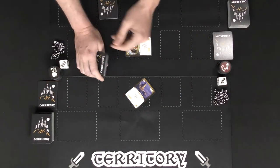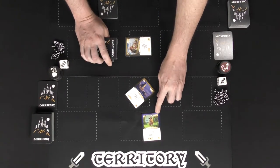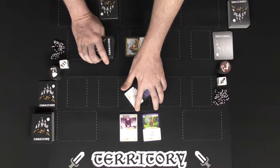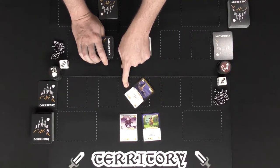Every third round you'll place a territory down from the territory deck, and again on the fifth round. When placing champions, make sure you check their food supply cost and that it corresponds to the territory. In this case I can play these two champions because they only cost two food supply, which is less than the amount of food required to play them here.